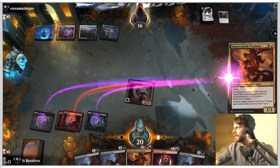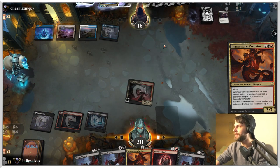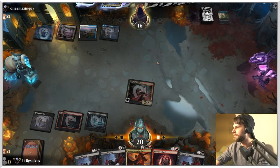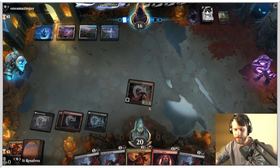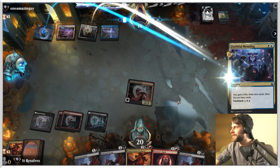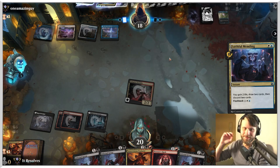I'm gonna go for the dragon. I doubt that this lands — my assumption is they probably have a counter here. Yeah, okay. It's not great for us, but it's not the end of the world — we've got another one in hand. I'm curious to see what their win condition is, because if it's a creature, we're theoretically set. I don't know that it is, but we'll see when we get there.